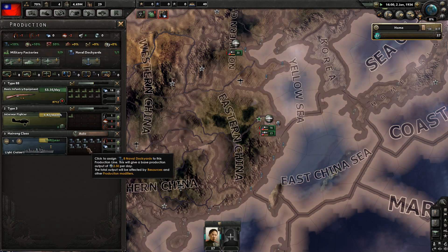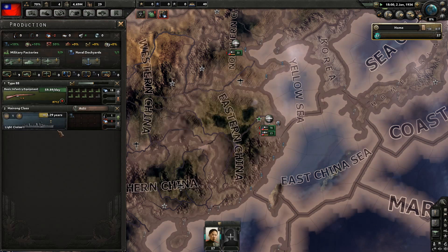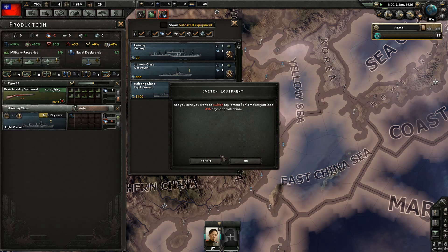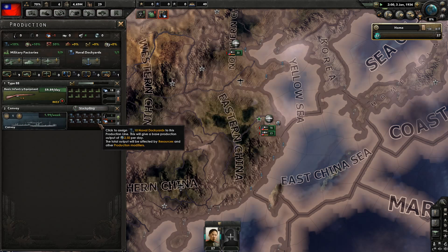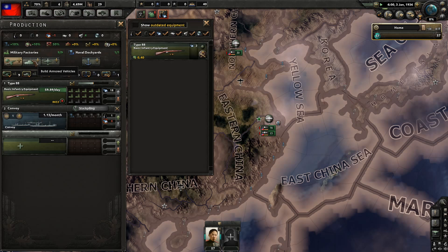I'm not going to do any more fighters — that's not even going to help us. This light cruiser we may abandon as well; we're only a third of the way through it. Don't even worry about this. Let's do convoys — let's just do as many convoys as we can. And right now we're doing as much basic infantry equipment as possible, and I think that's really it.